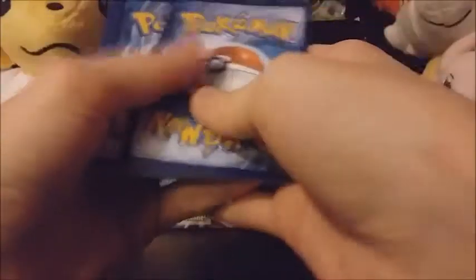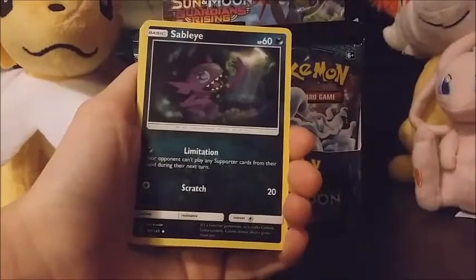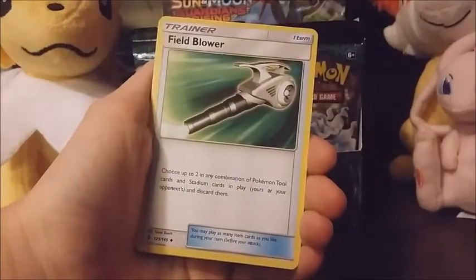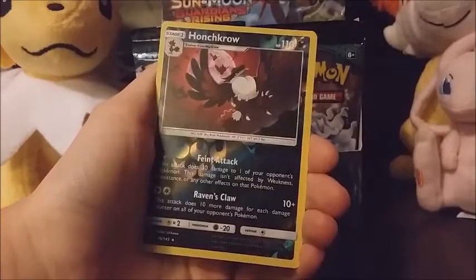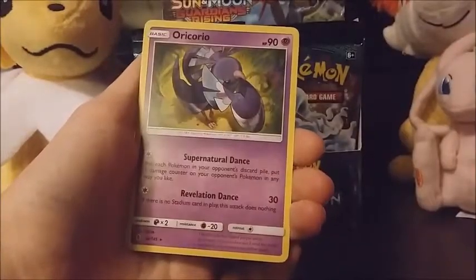I'm just hoping I have a decent box honestly. We've got a fire type energy. I've got a Sableye, Gothita, Field Blower, Rockruff, Salandit, Murkrow, Snorunt, Patrat — love that face, it's cute. Honchkrow — that is a rare and it looks really nice. A Honchkrow reverse and our rare is an Oricorio.